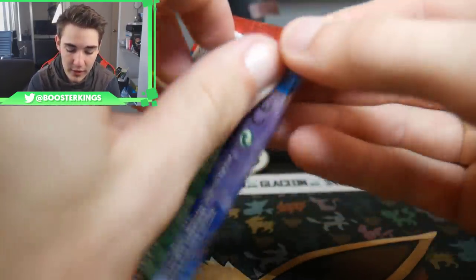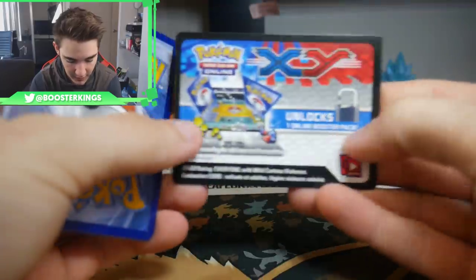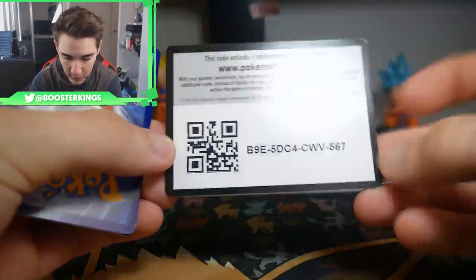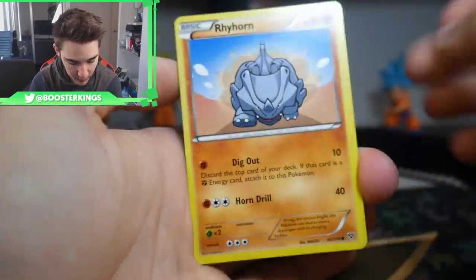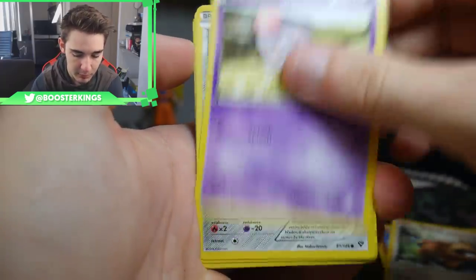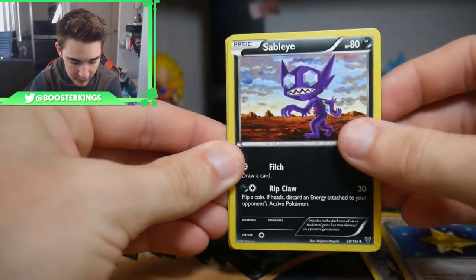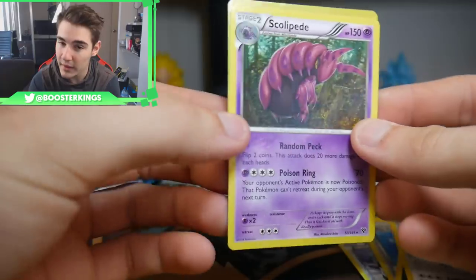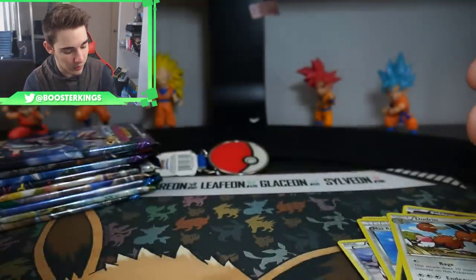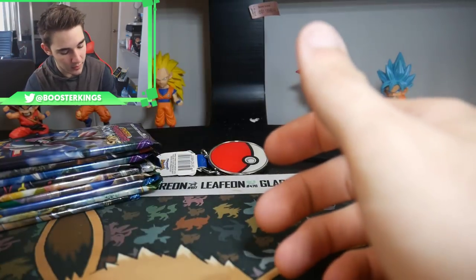We have an XY base set — we could get the infamous Blastoise EX Full Art, very unlikely. I love these codes so much better than the newer ones. It's 3 and then 2. We have a Rhyhorn, a Bidoof, a Spoink, Ponyward, a Timbur, a Max Revive, Sableye, a Dodrio, a Chespin Reverse, and a Scolipede Regular Rare. Where are all the Ultra Rares? We've been through two packs — we should have had eight Ultra Rares by now!